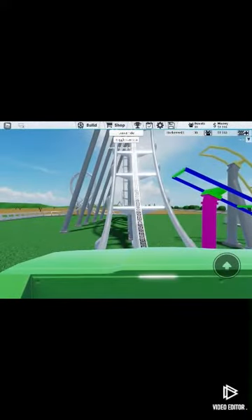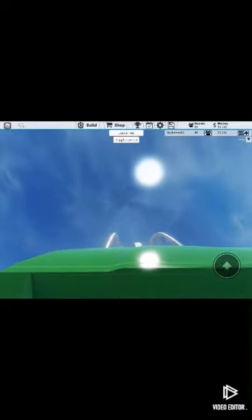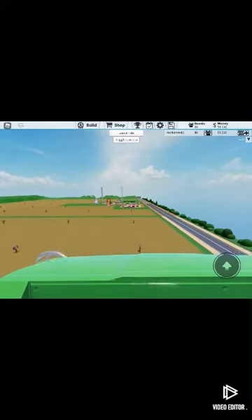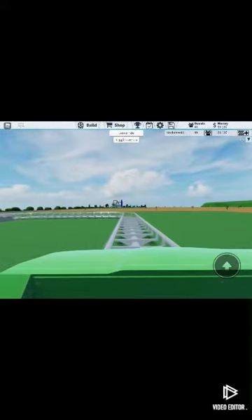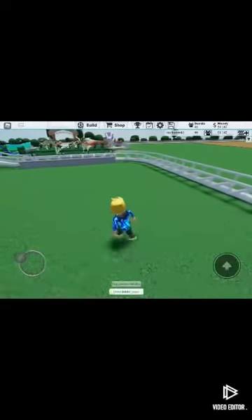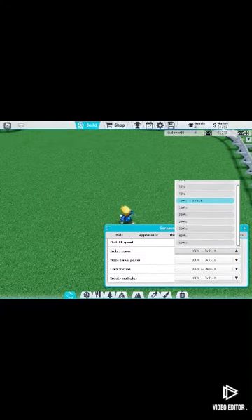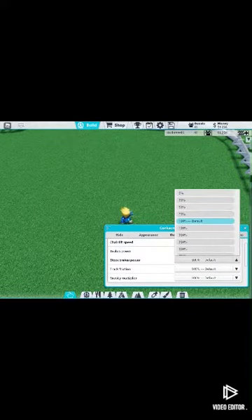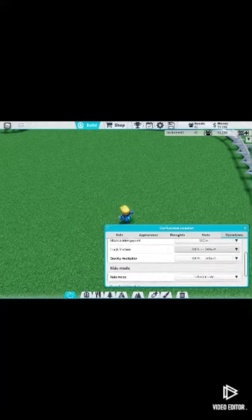Maybe I can upgrade the block breaks more so it could be more like Hang Time. Because Hang Time is like you go super high up and then it stops you, but I don't think the block breaks are good enough to hold you the entire time. Okay, I have the game pass and stuff. This looks pretty boring so I can probably upgrade this. Let's just do this - we'll do all of this stuff. Okay perfect - block breaks 500%.